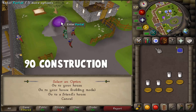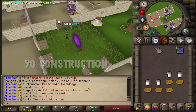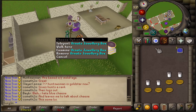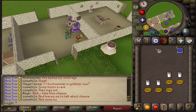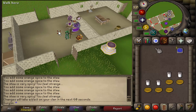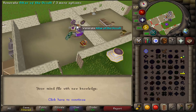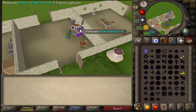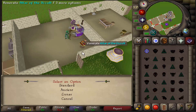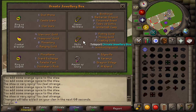The first goal I want to talk about is getting 90 Construction. Once you get that level, you can basically unlock everything you'll ever need in your house. Most stuff can be unlocked at level 83 with a plus-5 boost and a crystal saw, however the last thing — the spiritual fairy tree — requires 94, and you can't use a crystal saw when constructing it.